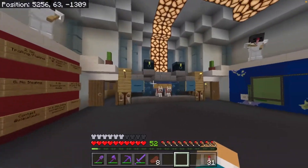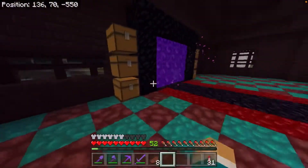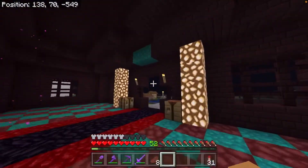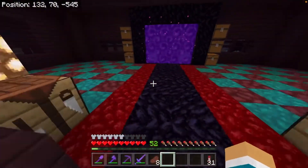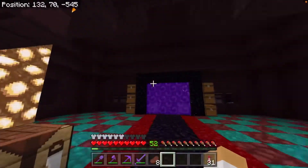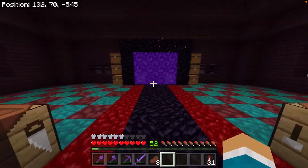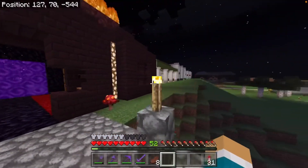All right, so coming through the nether portal here — I did end up changing the design of the floor. Wasn't really messing with the cobblestone and the glowstone the way it was looking, so I switched it up a bit, left some glowstone here for some lighting. Still gave it another theme, but that's what this is looking like.